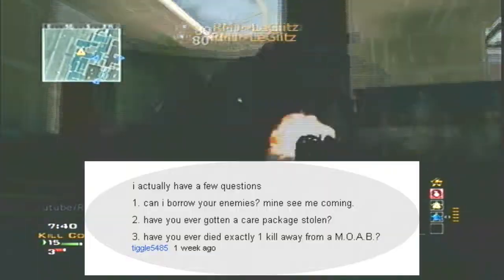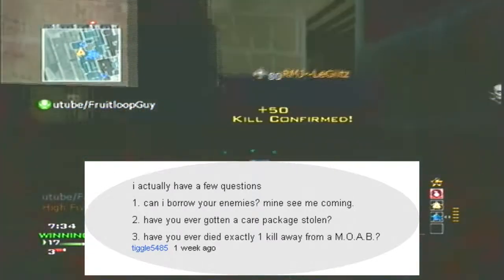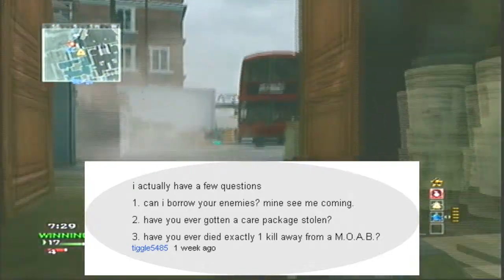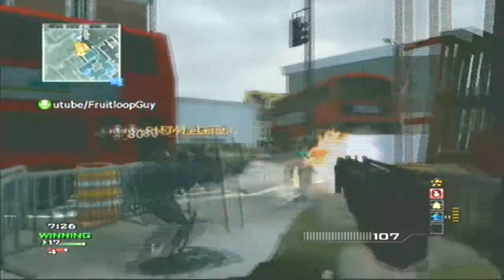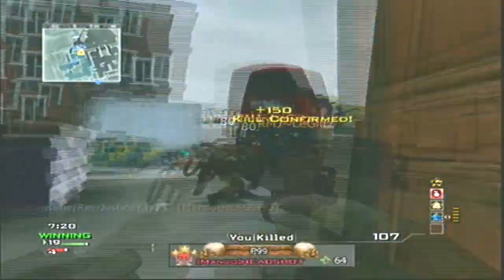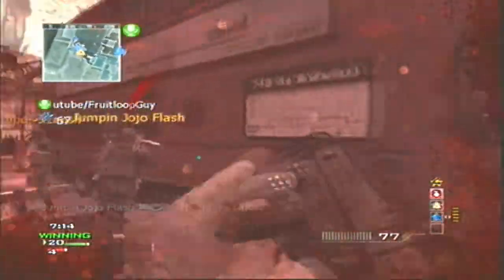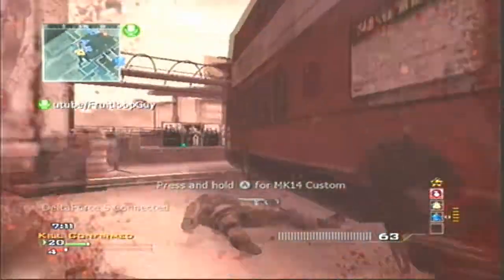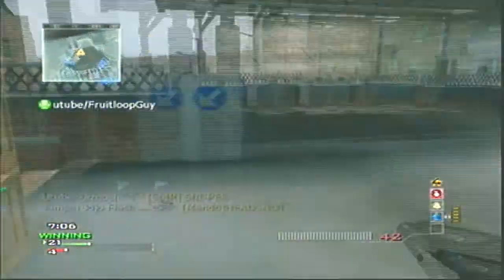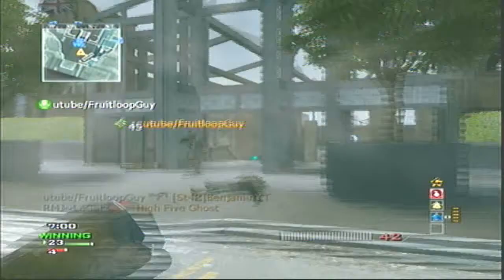Next question from Tigle — he has a few questions: Can I borrow your enemies? Mind see me coming? Have you ever gotten a care package stolen? Sure, you can try borrowing my enemies. As for not being seen coming, try to find lobbies without people with super high KDRs — I can only MOAB people with under a 2 KDR. If it's over that, they're probably going to kill me. And yes, getting a care package stolen happens to all of us.